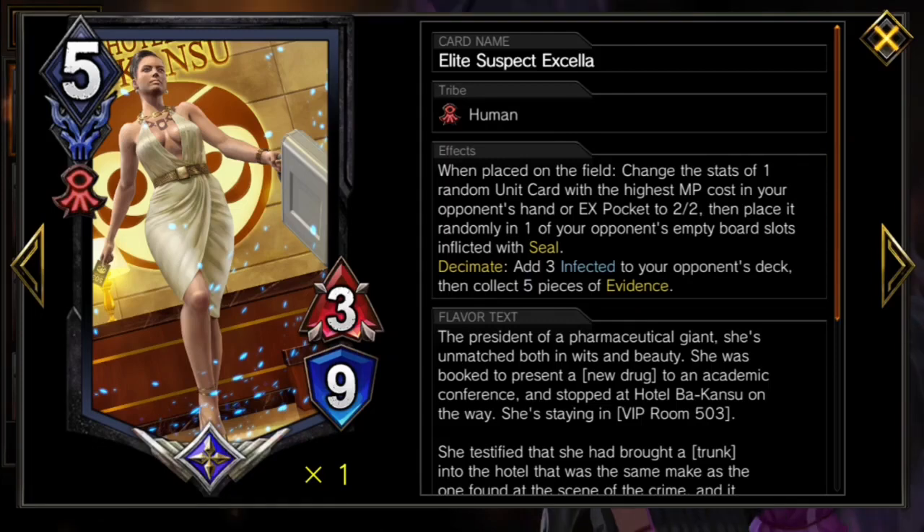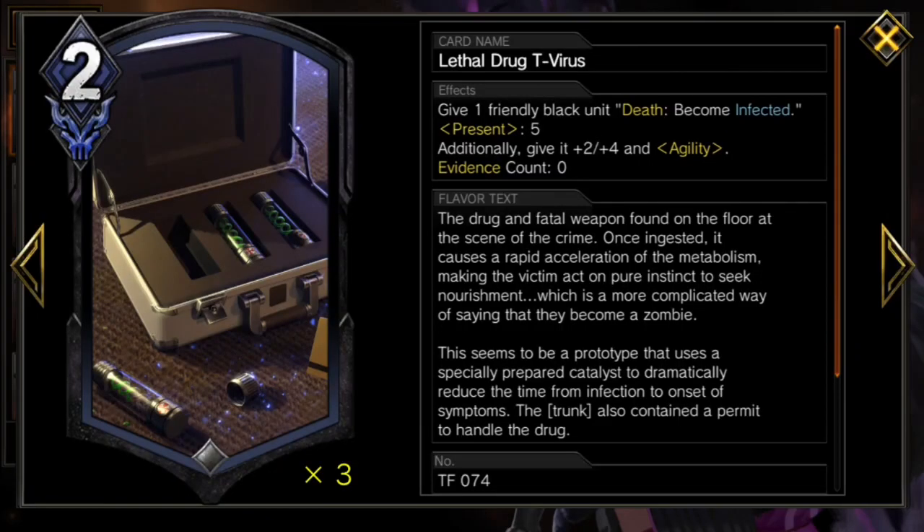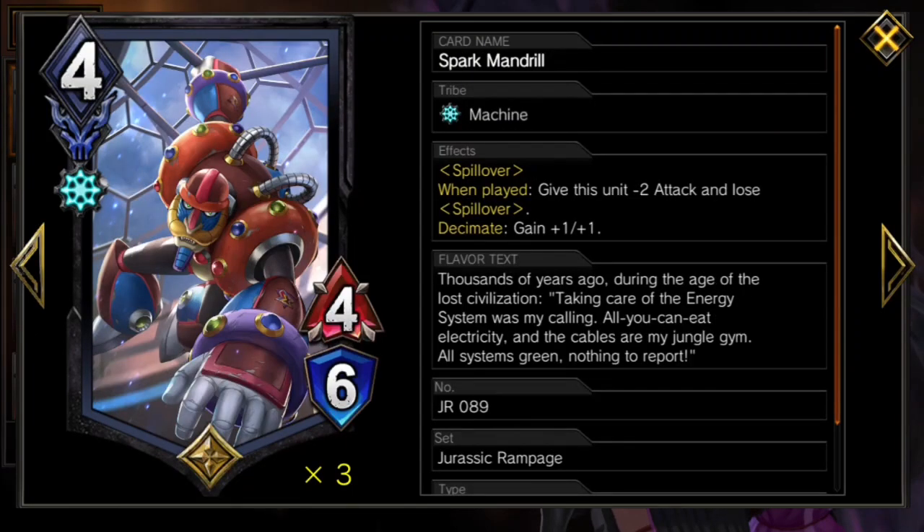As much as she deserves better, this is the ideal deck for Excella. Especially when she enables our one actual game ender, Lethal Drug T-Virus. This card gives us one big chance to win — both Excella and Mandrill in particular will decimate with this card.